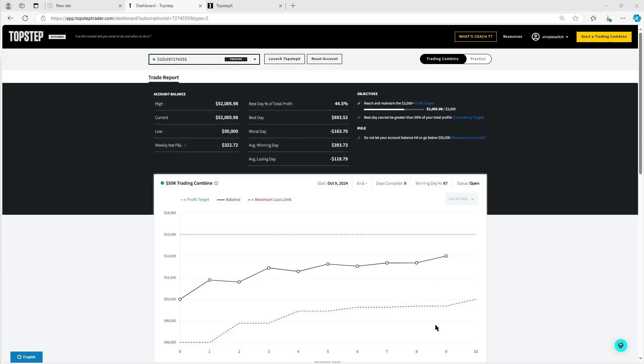Once I get into TopStep X you'll be able to see where all the other combines are at. Nine days of trading so far, 67% winning days. Basically grinding away — a little boost yesterday — and we'll just keep grinding. When market conditions are right we'll get a boost, and when not we'll just grind. All right traders, let's get into today's trades and hopefully continue growing the combines.